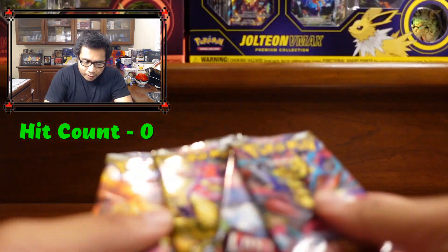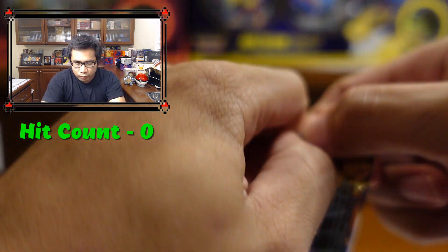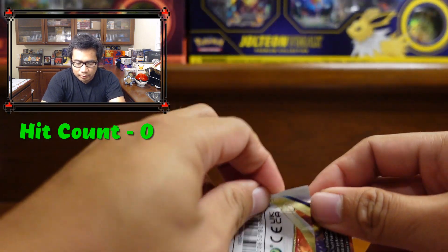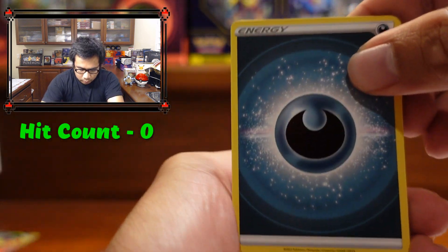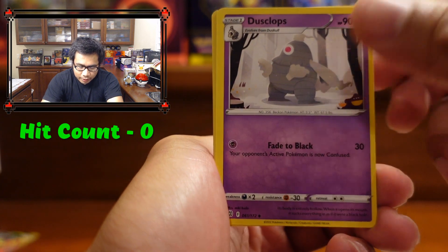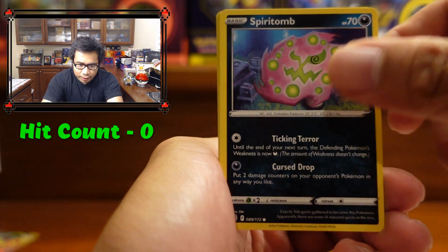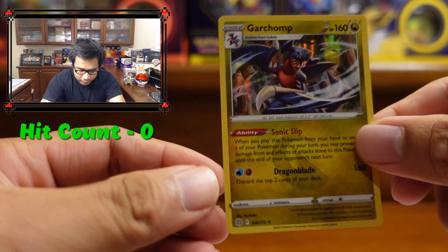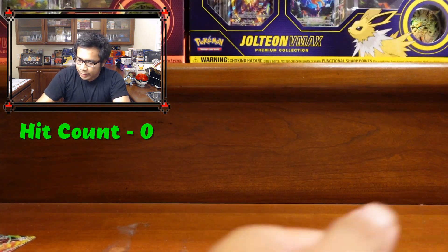We're going to get started with Brilliant Stars — looking for that alternate art Charizard, still haven't seen that one. We got: Bear Tick, Fracture, Dusclops, Sneasel, Corphish, Magmar, Spiritune, Burmy, Claydol, and a holo Garchomp. We've seen plenty of those guys — nothing really in that pack.